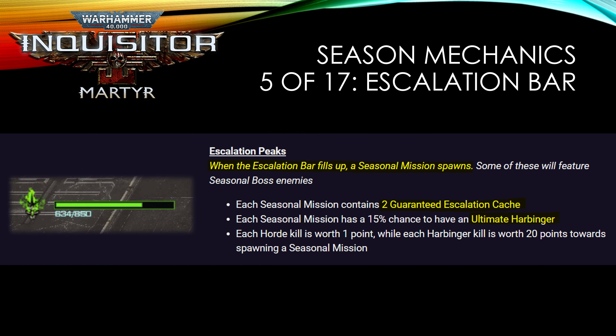Next is the escalation bar. As you take down enemies the bar fills up, and once full it spawns a seasonal mission. Seasonal missions seem to stack, so you can queue up a few at a time and don't need to start one immediately. Each seasonal mission has two guaranteed escalation caches — very important for seasonal objectives and good loot. There's also a chance to spawn an ultimate Harbinger, the ultimate boss that drops very good rewards.